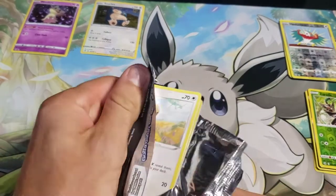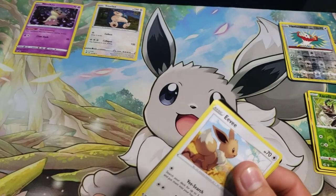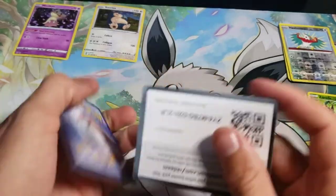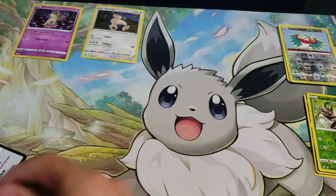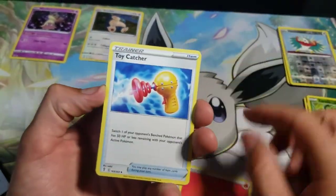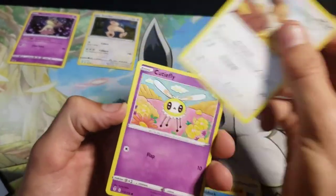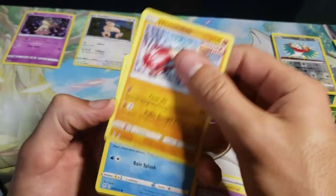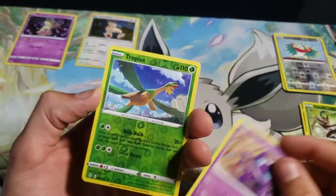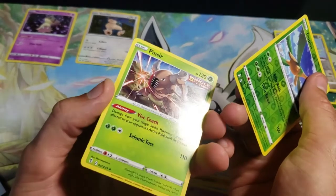Maybe when they reprinted some of these sets they took the color out of the code cards or something. Both of those were white code cards, and obviously one had a big hit and one didn't. Maybe they've changed how they do the code cards — it'd be cool if they did away with the different colors so that you didn't know. I'll just have to look into that at some point. We got a Reverse Tropius and a non-holo Pinsir.